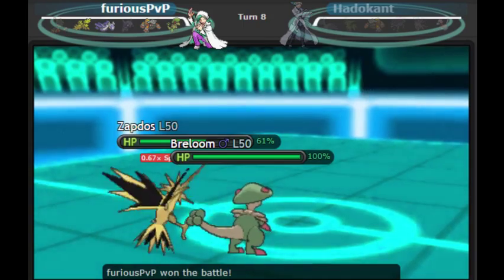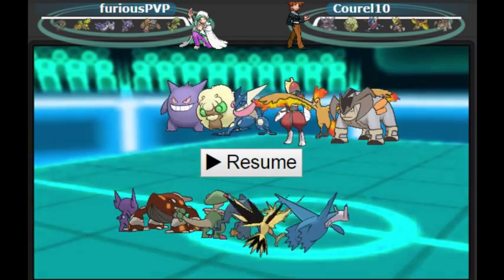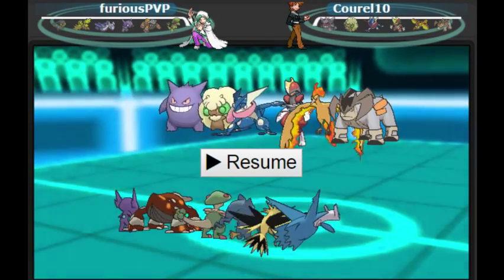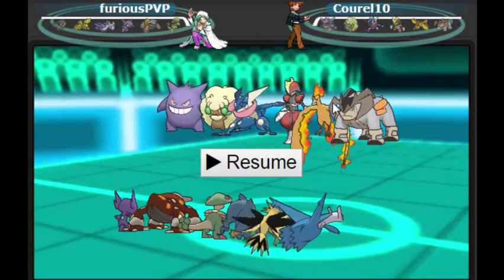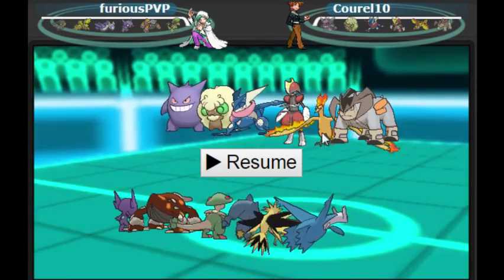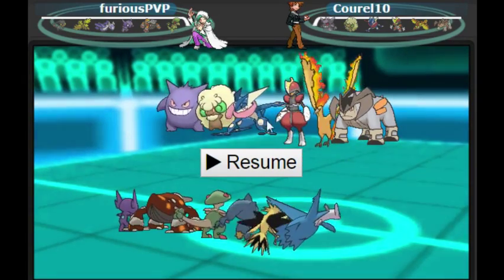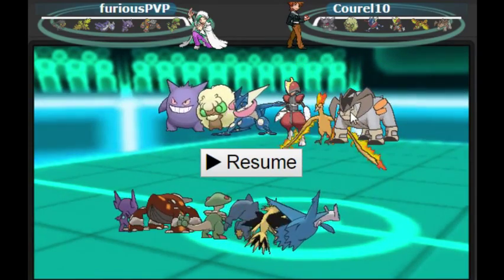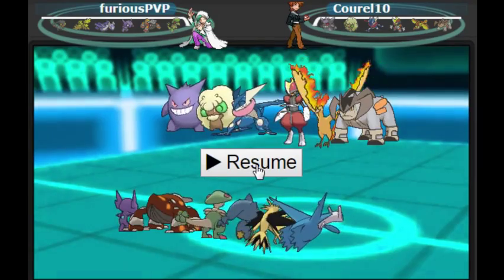We're going to go into game two. We're leading off against Gengar, Whimsicott, Greninja, Bisharp, Moltres — I really like seeing Moltres — and Terrakion. If you guys don't know what this combo is, this is the standard Terrakion and Whimsicott beat-up combo. It's been around for years on other Pokemon like Weavile and stuff like that. If you guys haven't seen the combo, you're going to see it this game.